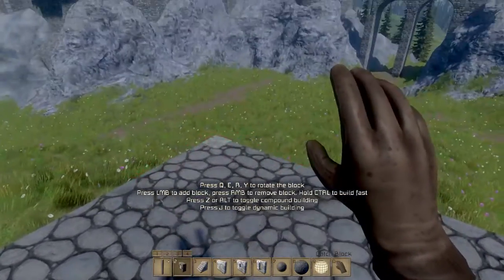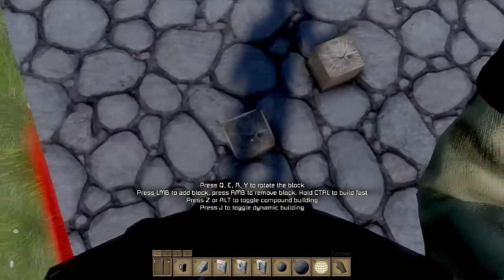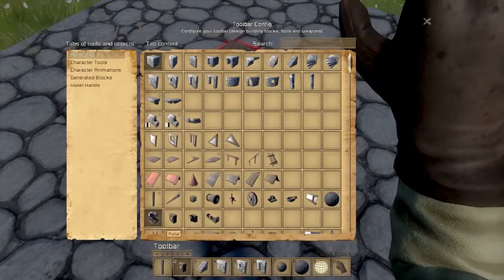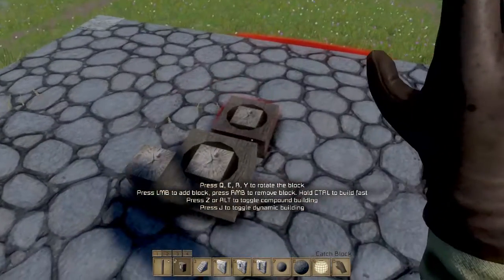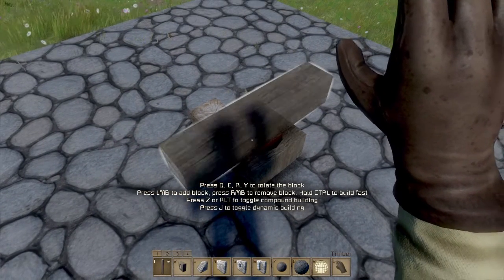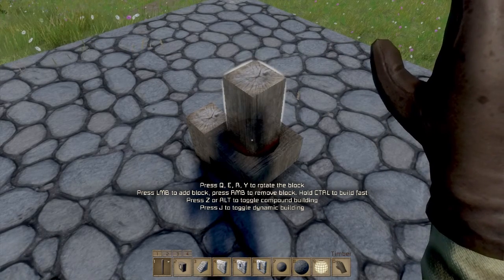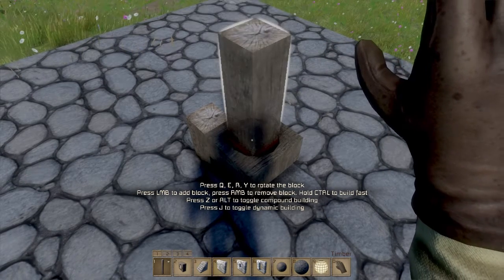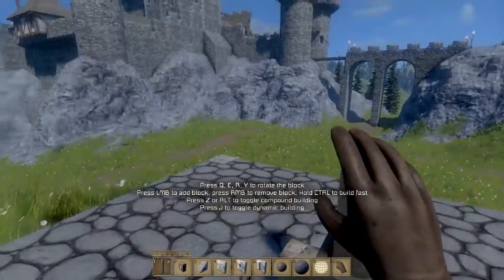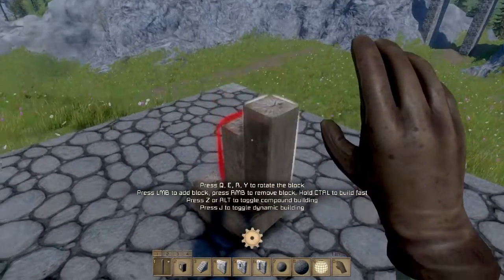I'm going to be making the static type first by placing the timber right here, and then on top of the timber you place the catch block kind of like this. This allows me to create a catapult that can be rotated around this axis. So I'm going to place this here — it can now be rotated and spun around so I can actually aim it.